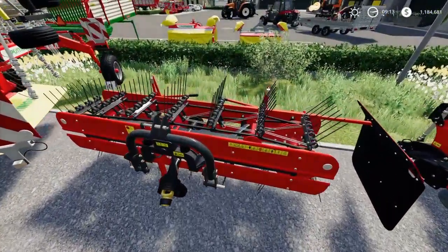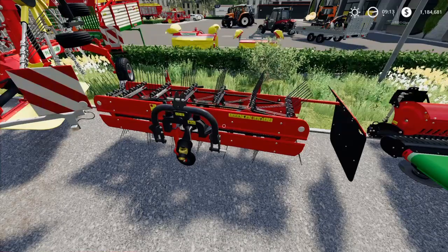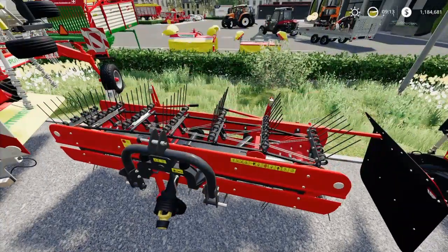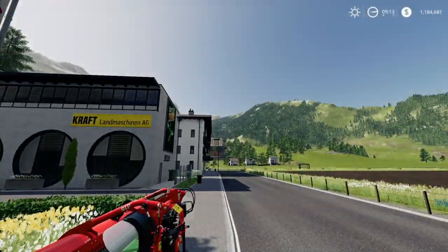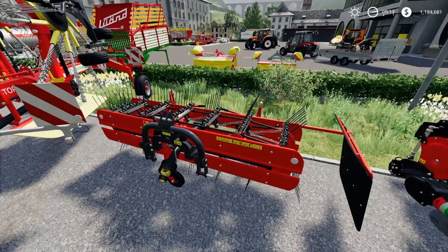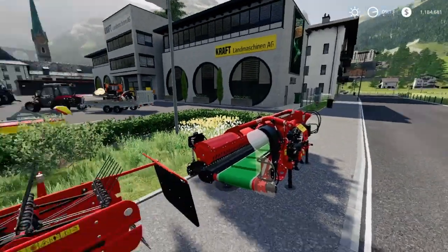Now the wind rowers. First one up — a very very small wind rower: the SIP Favorite 254. Very small wind rower, 2.5 meter working width, required horsepower of only 20 horses. If you're not looking to break any land speed records or do monster farming, this is going to be a really great tool for the farm, especially on this terrain.